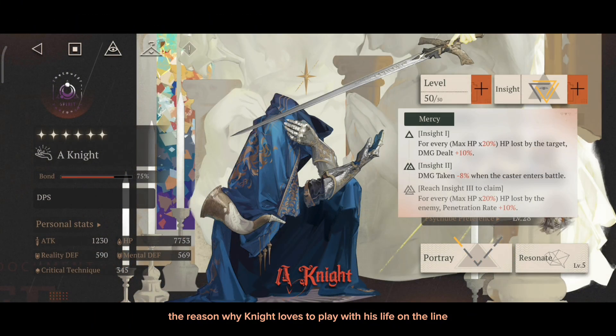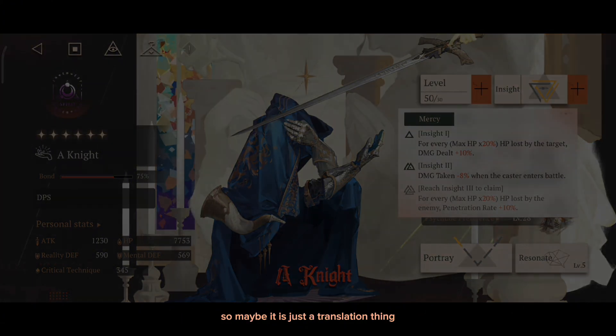The reason why Ignite loves to play with his life on the line is because of his insight. At insight 1, for x% HP lost by the target, increases his damage dealt by 10%. And at insight 3, for x% HP lost by the enemy, increases his penetration rate by 10%. I believe both have similar meaning where the lower his HP is, the more damage he deals — so maybe it is just a translation thing.